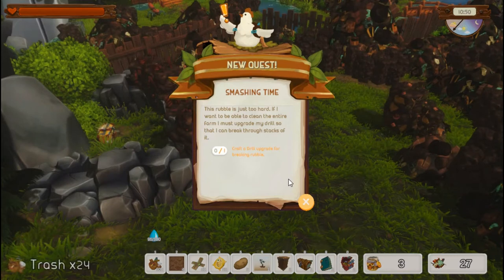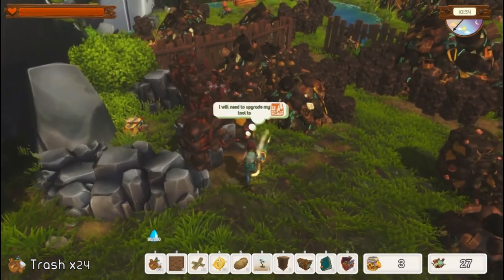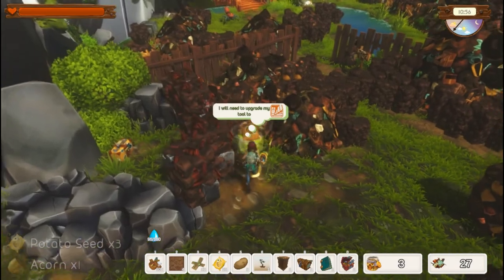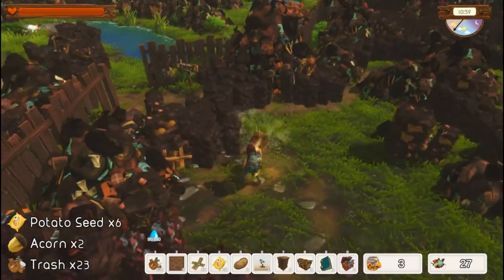New quest — Smashing Time: this rubble is just too hard. If I want to clean the entire farm, I must upgrade my drill so I can break through stacks of rubble. So now we need to craft a drill upgrade. We'll just keep cleaning — yes, I know we need to upgrade the tool, we'll get there.